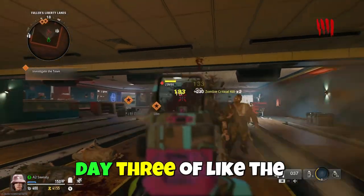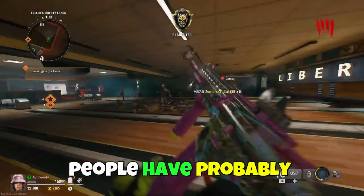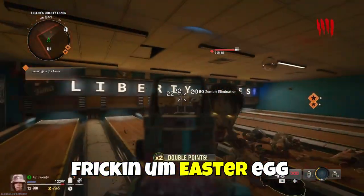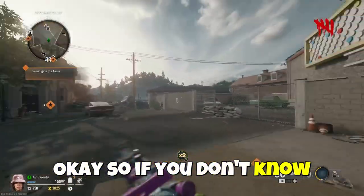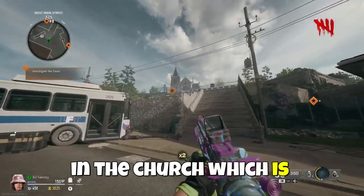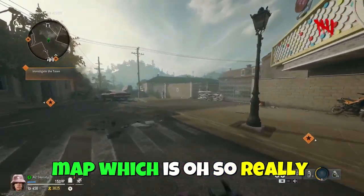It's pretty cool that people are already figuring out stuff on like day three of the release of zombies. People have probably already nearly halfway done the Easter egg — wouldn't bloody surprise me. If you don't know where Pack-a-Punch is on Liberty Falls, it is up in the church, which is pretty cool. And you don't need to turn on power on this map, which is also really cool.